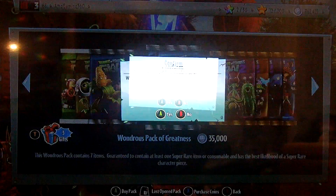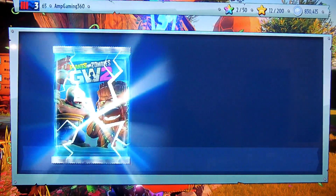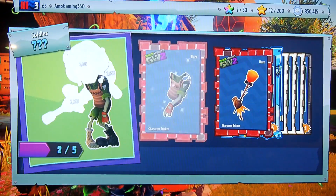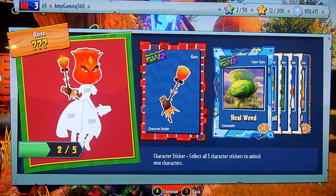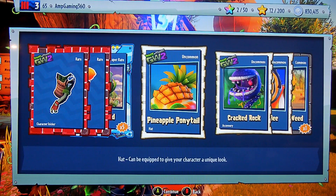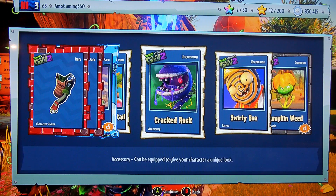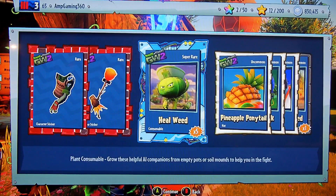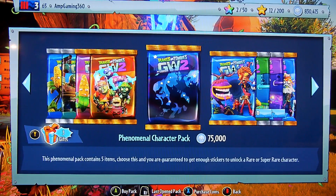Let's open up another one. Fire Rose and the Tank Commander - a piece for each. Oh my gosh, that's gonna be so fun. Five Heel Weeds, I always need those. Pineapple Ponytail - that looks pretty cool. Cracked Rock. Swirly Bee for the Engineer. And one Pumpkin Weed. So we still have 830,000 coins left to go.